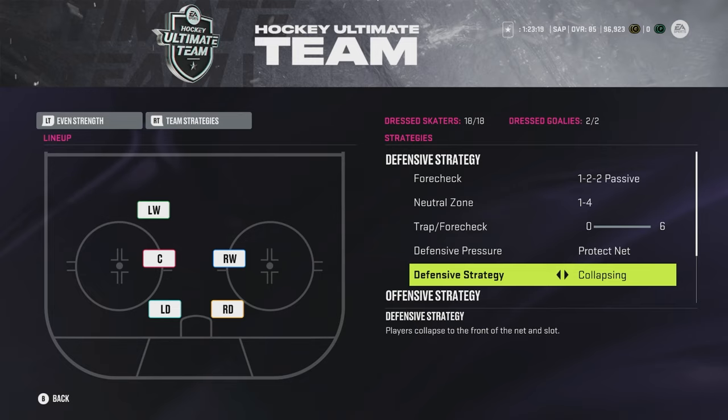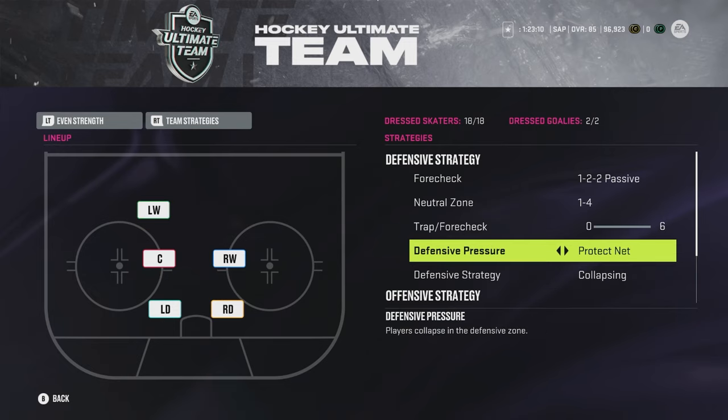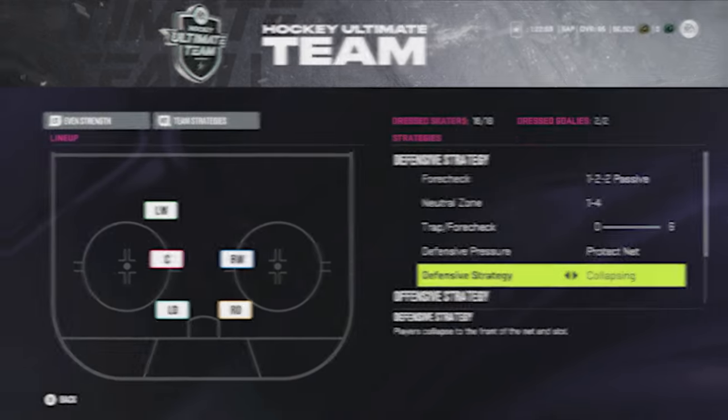Very skilled players will know how to break through collapsing, and that's when sometimes you'll have to go to tight point — for example if you're facing someone who takes a lot of D-to-D shots. But a good baseline is protect net and collapsing. Protect net and collapsing will basically keep players at or below the dots, collapsing to the slot. These two really pair well with each other.